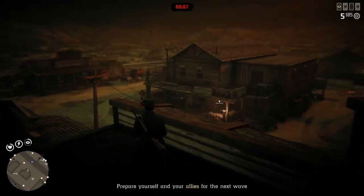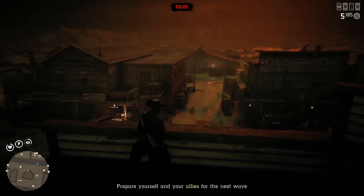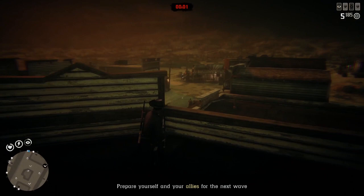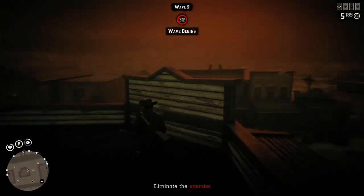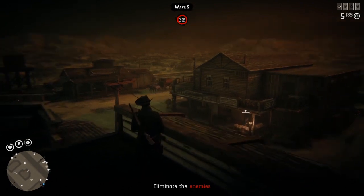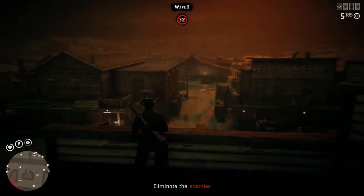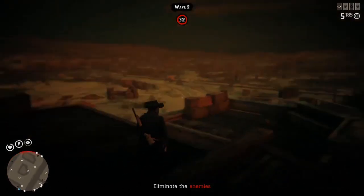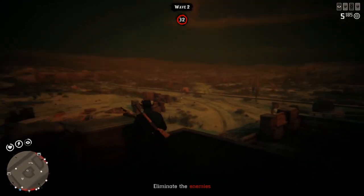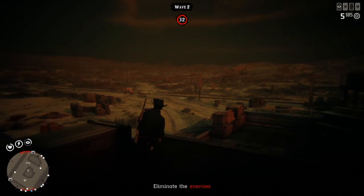I normally come in with my posse because then we have four, and we have a couple at the top, and then one person designated to run down and heal everybody. When it gets to later rounds we have two people go down so two people can stay up and cover. When you have a posse it's great to work in tandem like that, but if you're riding just deuces you gotta make it work.